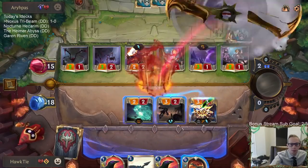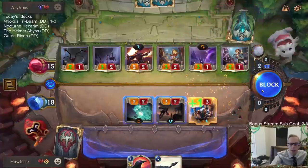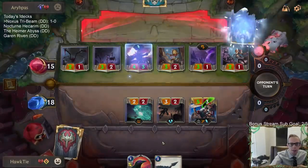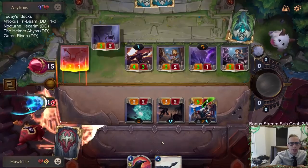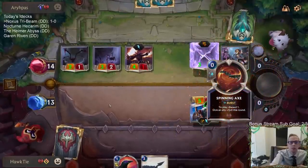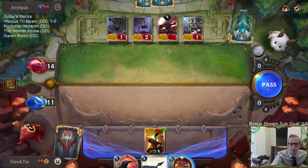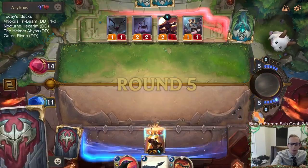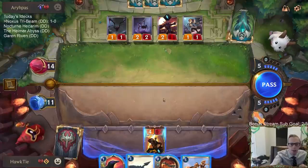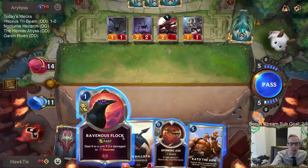Now we're cooking. Ravenous Flock will kill that thing. I'm very shocked they have Pale Cascade, because I just dealt two damage to the Zoe. I guess Zoe was just a 1/1 — I wouldn't save a 1/1. Kato or Iron Ballista? The reason to play Iron Ballista is then I can Flock the Battlecaster. If I play Kato and they go to open attacks, they get the Battlecaster bonus and I don't get to Flock in time.